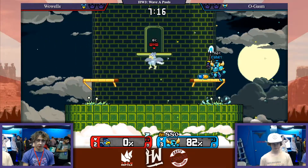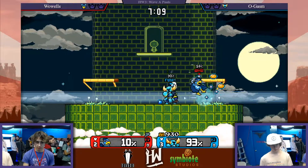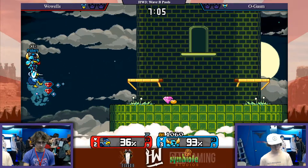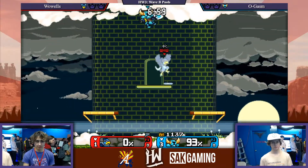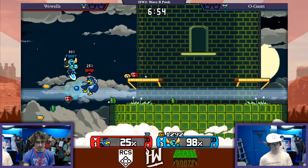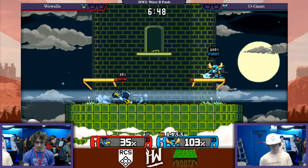Off the side, Ogasm takes out Wows' first stock. Now Wows has him at a good percentage, so all he needs is a really good kill into a smash attack, which I think should confirm. But Ogasm is doing a pretty dang good job. With the confirmed — that is a confirmed down air to reverse up B. It's a killer. Ogasm definitely knows this stuff. He knows where to be positioned.